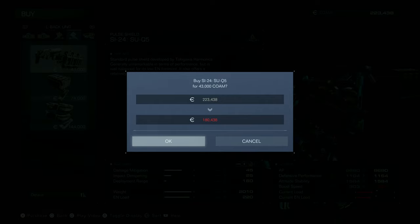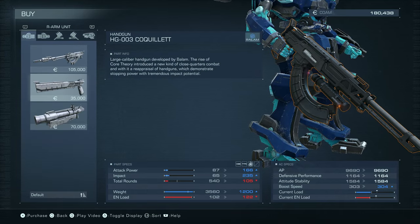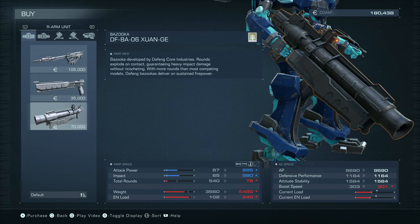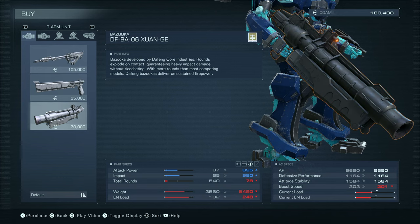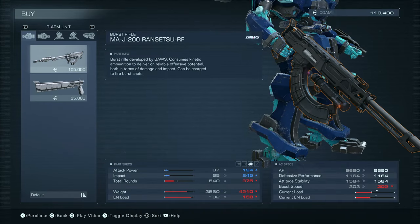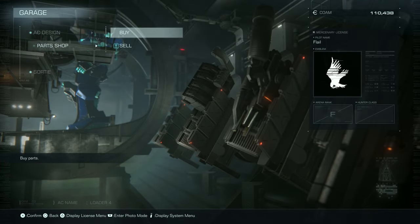I'm gonna try the shield generator. Do I want to try the bazooka or the handgun? I could try the burst rifle too, given that I've been trying to fight at longer ranges. Of course, the bazooka's good for that too. So let's start with the bazooka. Let's see if I can equip both of these things without having to rebuild everything.